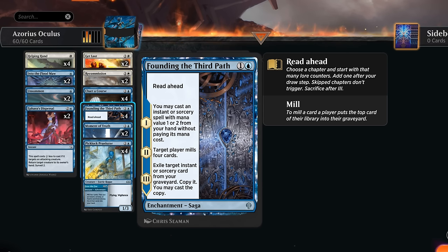That can be a great way to enable Kiora or just fill the graveyard to find our creatures, so we can reanimate them for one or two mana. On the final chapter we get to exile an instant or sorcery from our graveyard, copy it, and then cast the copy — another way to access Helping Hand and Recommission in case we ended up milling one.